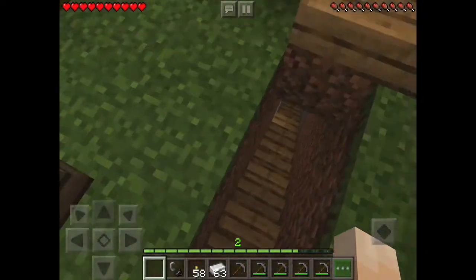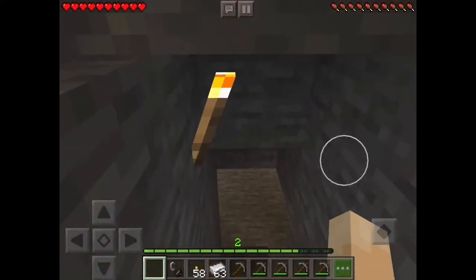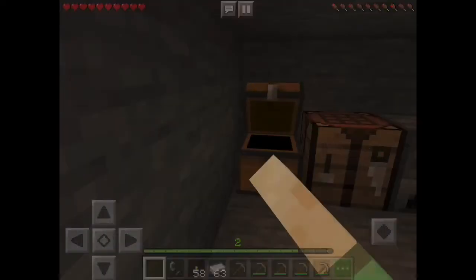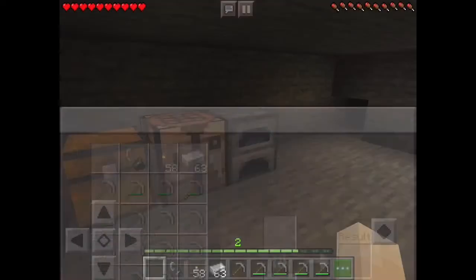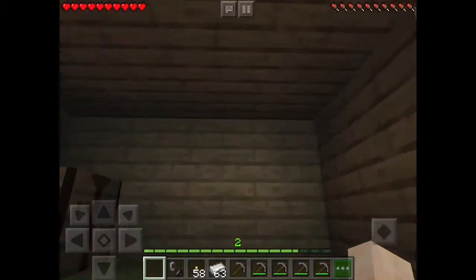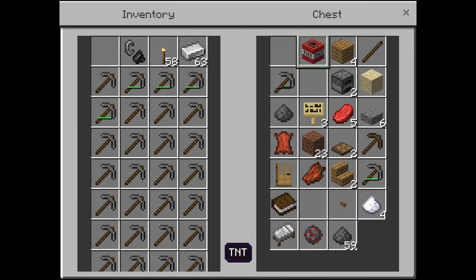Over here I even have some torches, so you can see I even have a chest, a crafting table, and a furnace to cook. Right now I am going to show you something awesome - this is called TNT.